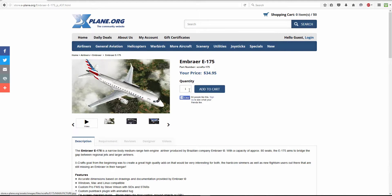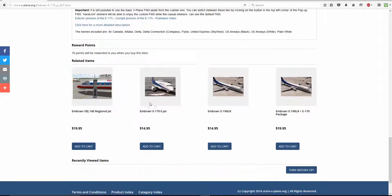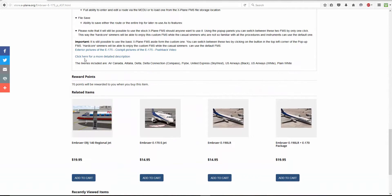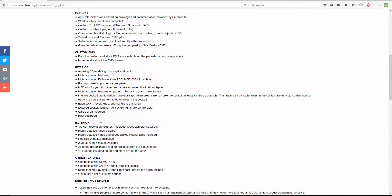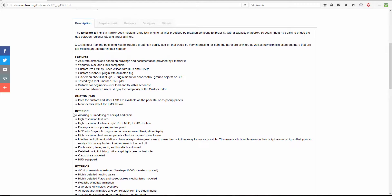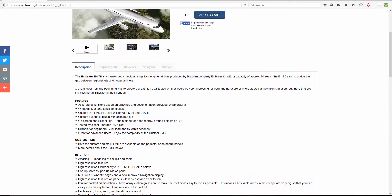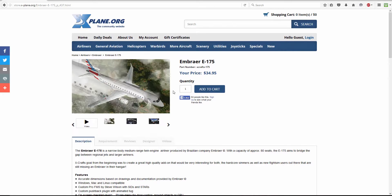This is the Xpallad B here and it retails for $34.95. You can find all your information on the product page. It's got 4K high resolution textures, which is pretty amazing, and yeah, it's got 3D modelling of the cockpit and cabin. I will leave the link to where you can buy this in the description for you guys.